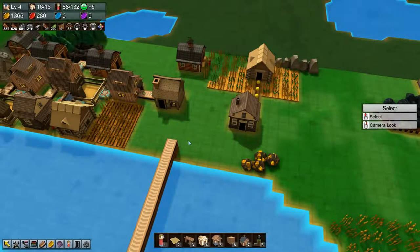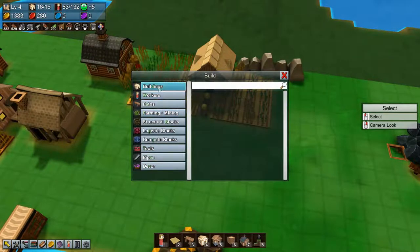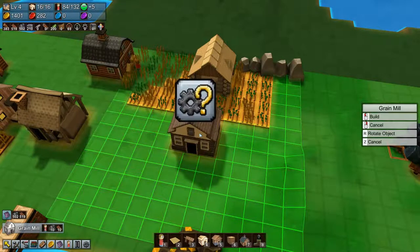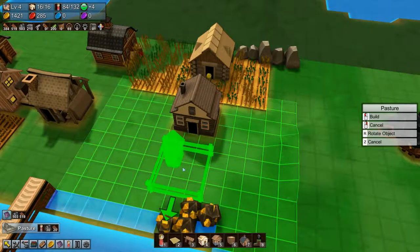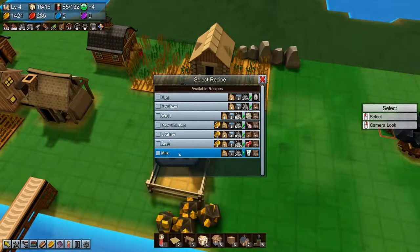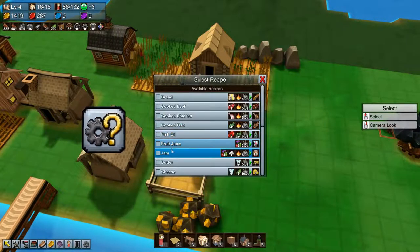Let's remove the grain mill and build the grain mill up here and tell it to make animal feed. Then we will build our pasture right here and tell it to make milk. And then we will build our kitchen here and tell it to make cheese.